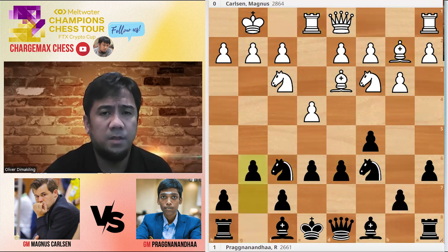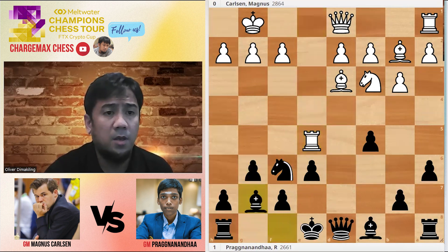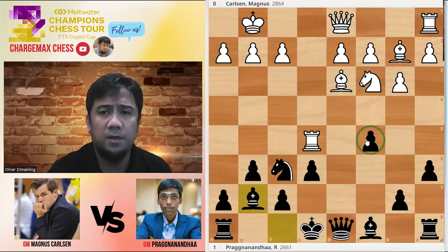Rook-E1, G6, E5 — takes, takes, takes. Rook-D5. Pragnan sacrifices his pawn on C5 for his development, so he did that deliberately.